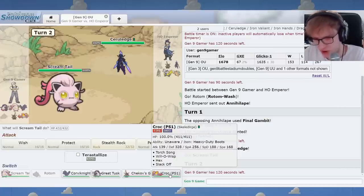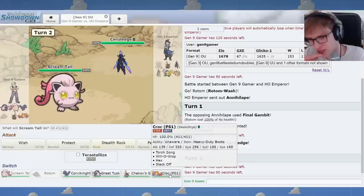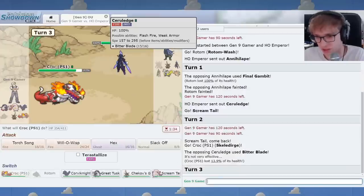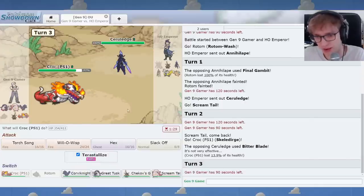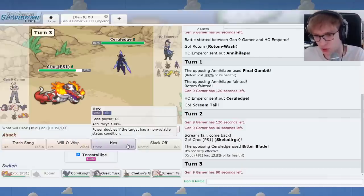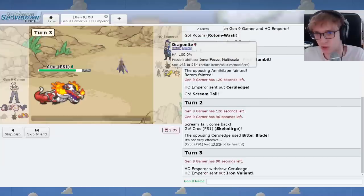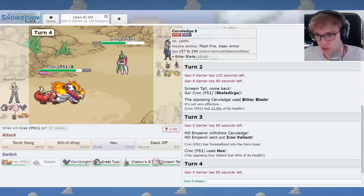Problem is, I only have Hex. I can Terra-Fairy to avoid Ghost, but I think this guy's Swords Dancing. I do have Unaware though. I think Skele-Durge handles this decently enough. We'll go Terra-Fairy, which I think we have to do anyway in this matchup. It's our best option for Terra-type. I'll do a simple Hex. I'm happy to chip Iron Valiant a little bit.